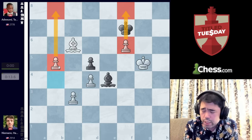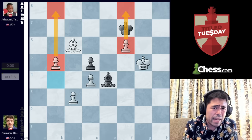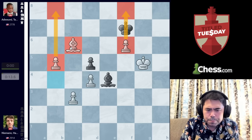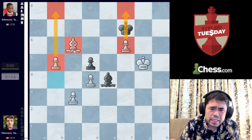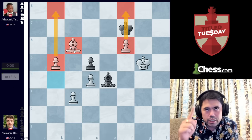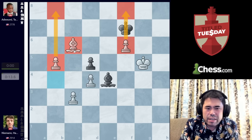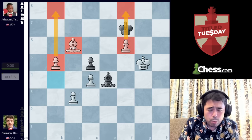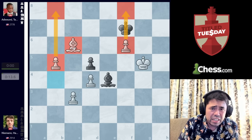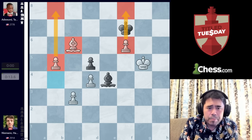So Hans wins this game — he's starting to fight his way back into contention. I believe after this win he was on 5.5 points out of 7. He's rolling into it, picking up speed and momentum, getting into contention to potentially win the Title Tuesday event and his first event back on Chess.com.